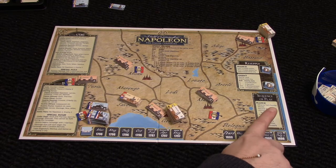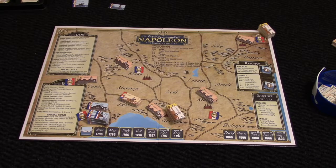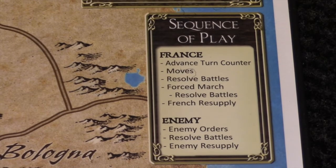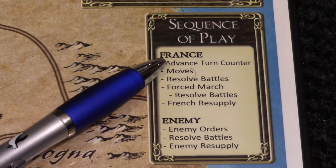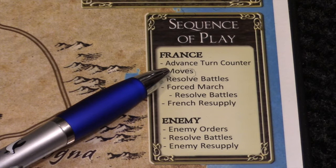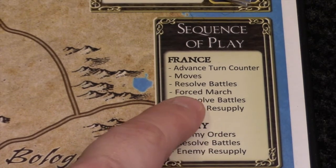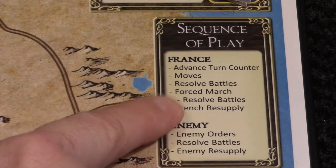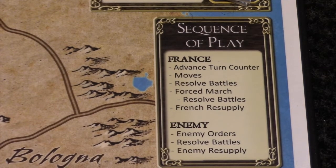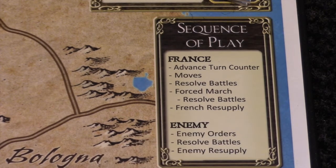The game board comes with a box that tells you about the sequence of play — it's nothing too complicated. We'll start with France, which is us. We advance the turn counter, do our moves on the battle map, resolve any battles, move again paying supplies, and resolve any battles. Then we do a resupply step, and the enemy will take their orders, resolve battles, and resupply. It's fairly simple.